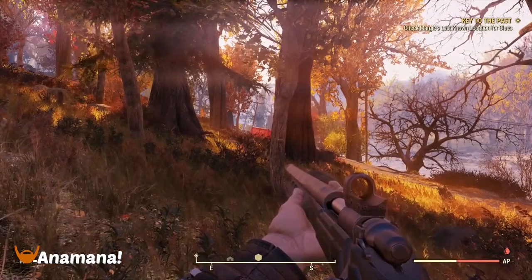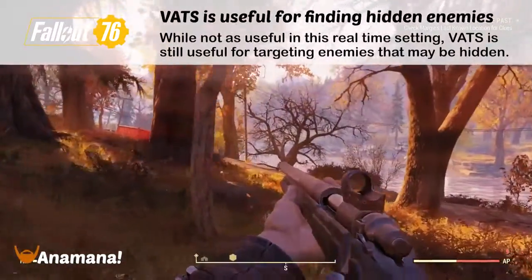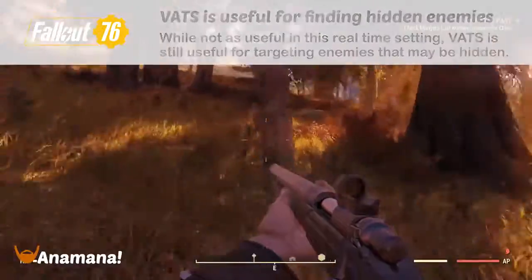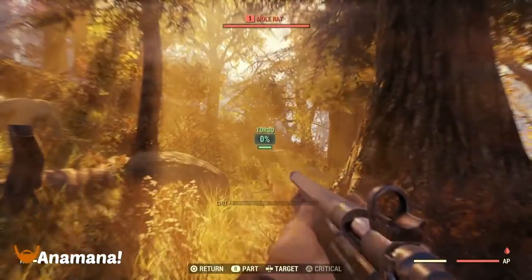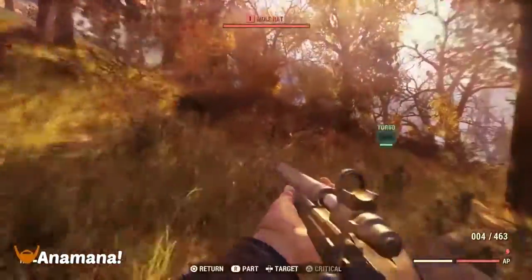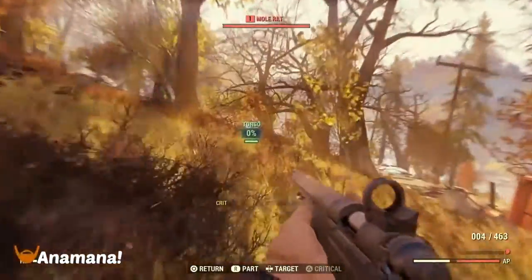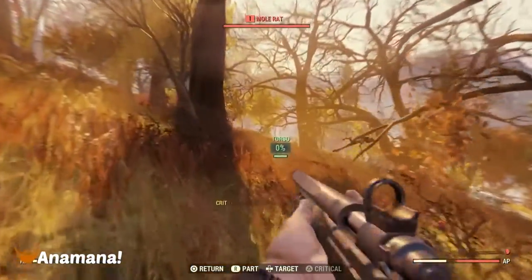In older Fallout games the VATS system let you slow down time and get an advantage. However, as this is a real-time game, you no longer have that ability. It still has some use — I find it most useful when wandering around in the wilderness and worried there's going to be an enemy nearby. You can press that shoulder button and if there are any enemies nearby it's going to target them. Just know it has to be within your field of view, otherwise it won't trigger.